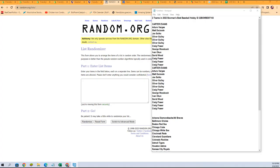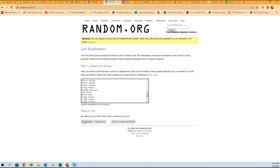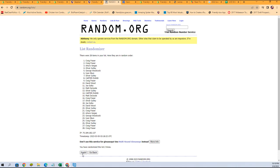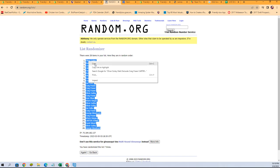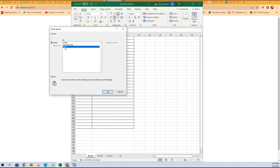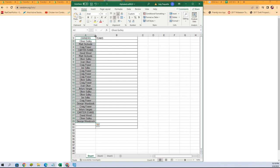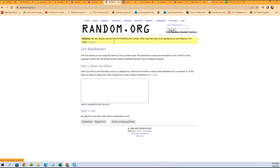We're gonna randomize them first. Let's get them copied — here we go: one, two, three, four, five, six, and seven. Get that copied. Let's go get a fresh randomizer and our team names and do that seven times as well.